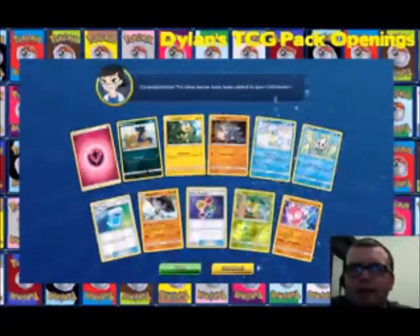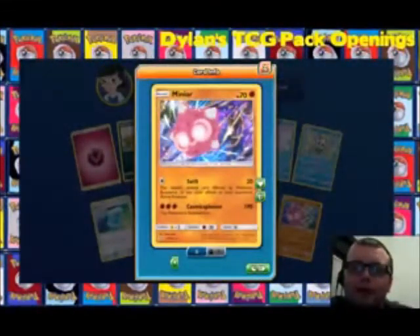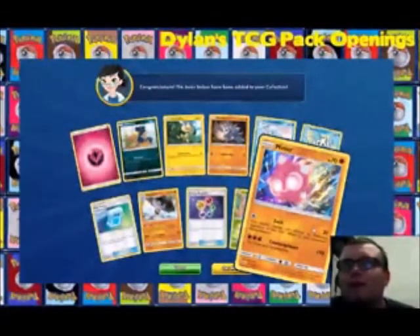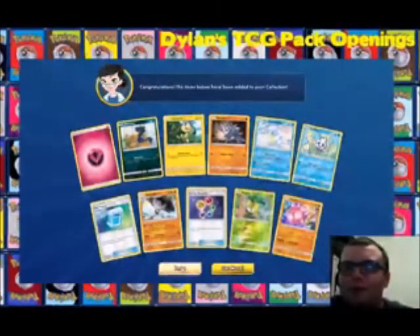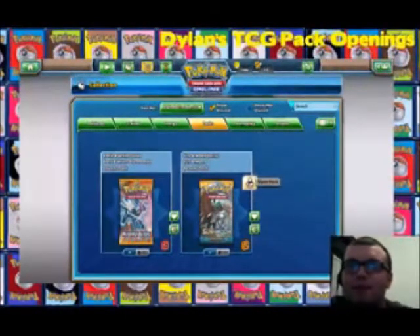We've actually got a holo — nice. I've already got this one, but it's a Minum. I'm trying to figure out how to encounter one in Pokémon Sun and Moon. I know where to find them; it's just the encounter rate. That and, let's face it, I have a lot of stuff to do.